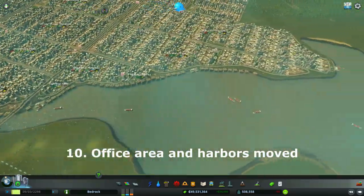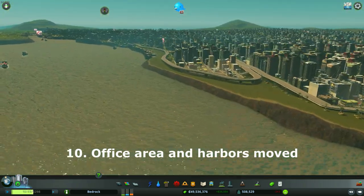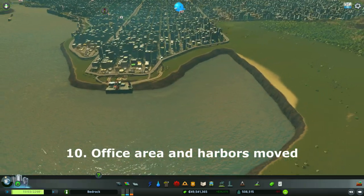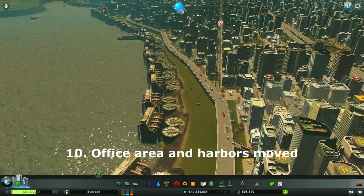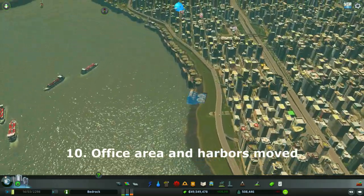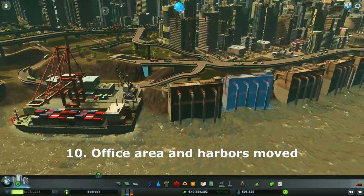I also moved the harbors and raised up the shoreline - not because of global warming, there's no global warming in the game, but because I'm reclaiming a lot of land from the sea, I've raised the shorelines so my citizens wouldn't get splashed with water from the rivers or ocean. I've also raised these cargo harbors and water treatment plants up to ground level with the rest of the city. One cargo harbor that used to be around here has been moved over here so traffic finds different routes and doesn't create as much congestion as before.